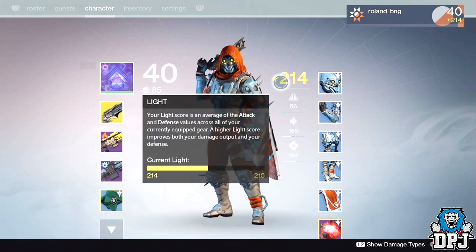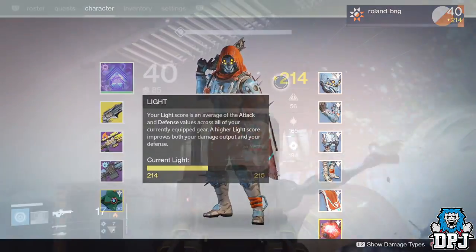Another little addition they have added is the feature to see your weapon's damage types by pressing L2 or left trigger. It won't save you much time but it's still a nice addition. Here we can also see a blue rarity Ghost. It has been confirmed that vendors will sell legendary Ghost shells, but it does make you wonder how you'll come across blue Ghost shells — maybe they'll be rewarded from earlier missions. Who knows, we're just going to have to wait and see.